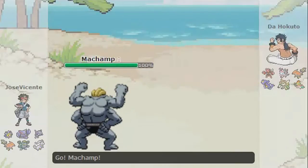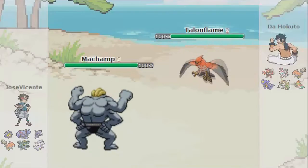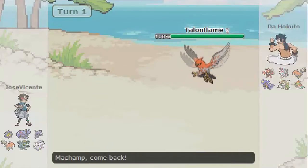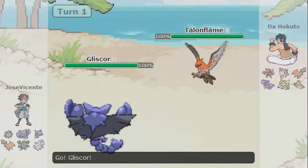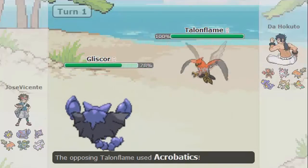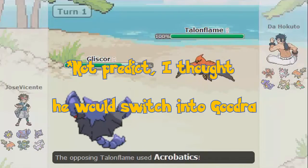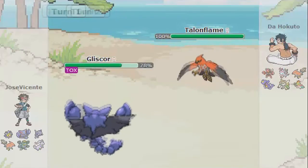Now here, I am the Hokuto, because I've been watching a lot of Fist of the North Star lately, and my Talonflame is out. I'm going to show you a little bit of what it can do. Most of you guys might find this a little boring because it's pretty standard. I use Acrobatics, but I didn't predict the switch, so his Gliscor did decent damage. Then his Toxic Orb activated, so he didn't need to use Protect or anything.